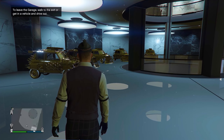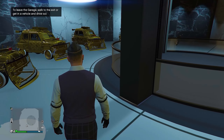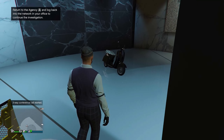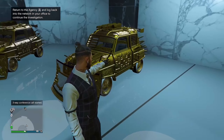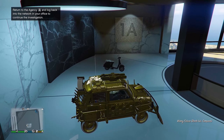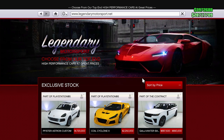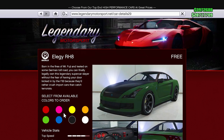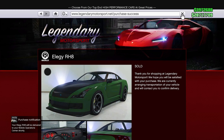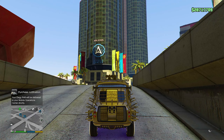Now to begin with today's video, it's very simple. First and foremost, you will need a car that you want to duplicate — for example, the Future Shock. You'll also need a Fagio inside any garage. Next, you'll need a MOC with a personal vehicle thrower, and a Elegy RH8 in the back of your MOC. That's all the requirements you need.